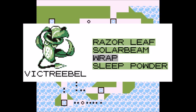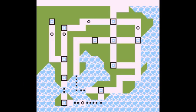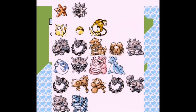Sleep is very broken in Gen 1. Victreebel would do best against Misty, Lieutenant Surge, Giovanni's ground types and Kangaskhan, Lorelei except Jynx, Bruno, and Blue's Rhydon and Blastoise.